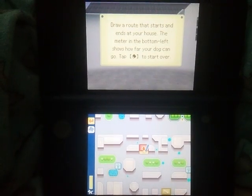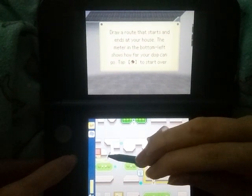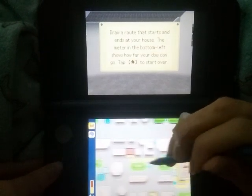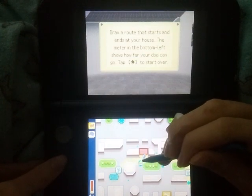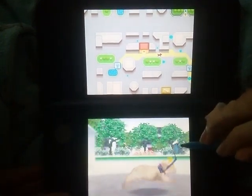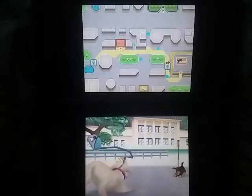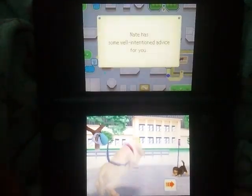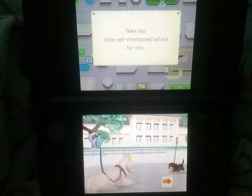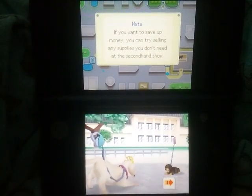We are also going to be going to the gym if we can. Come on, Buddy — this will also increase the stamina and all that good stuff. We don't have too much stamina still. I know it's been a while since I played this exact game because I was reserving it for YouTube purposes only. I'm just going to call them question boxes — I don't know what else to call them. It looks like we're going to meet up with this dog here. Is it Fathom? I always pronounce this name Fathom. If you want to save money, you can try selling any supplies.